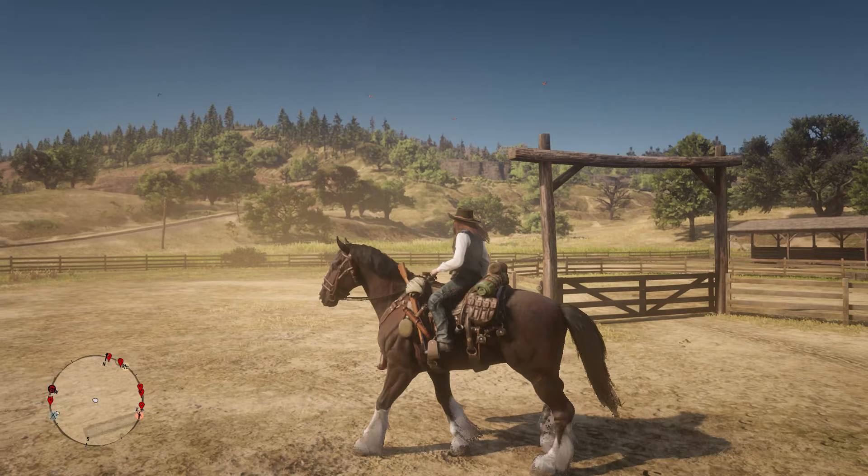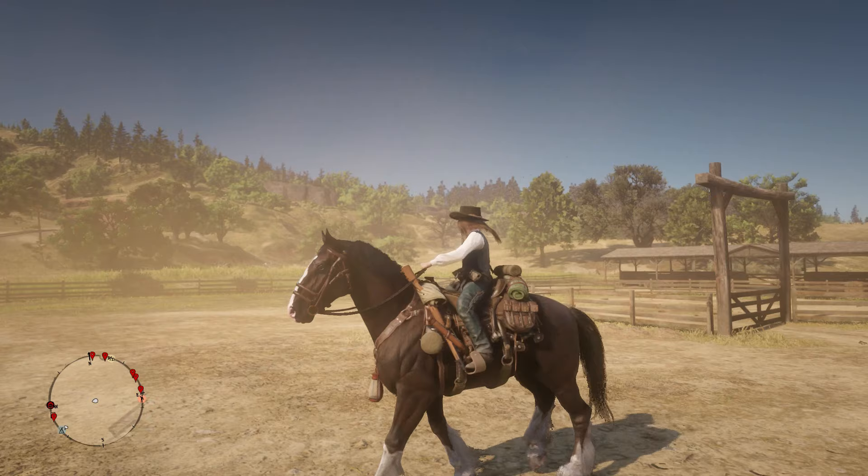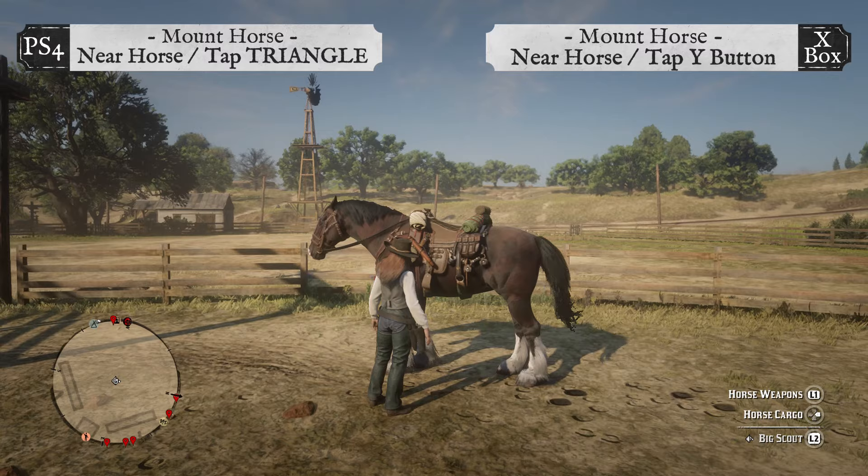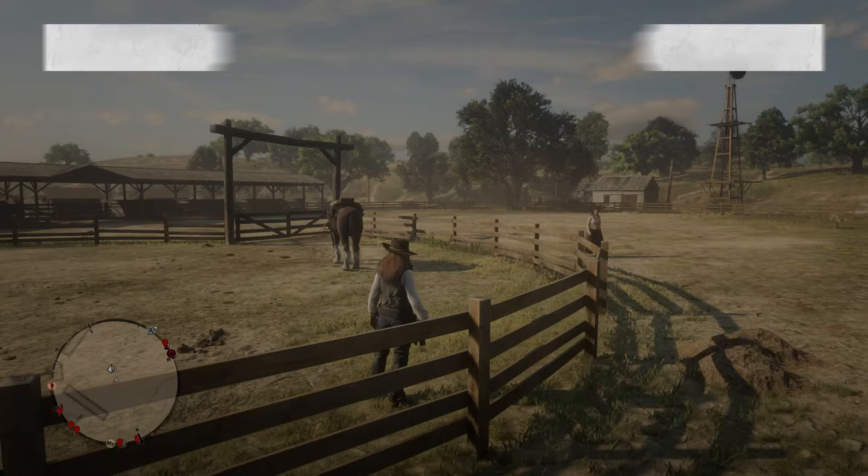Now keep in mind that my horse Big Scout here is fully bonded, so if some of these controls don't work for you, you probably need a higher bonding with your horse. It's a really beautiful day today, so let's get started. To mount your horse, stand near your horse and tap Triangle on PS4 or tap the Y button on Xbox.